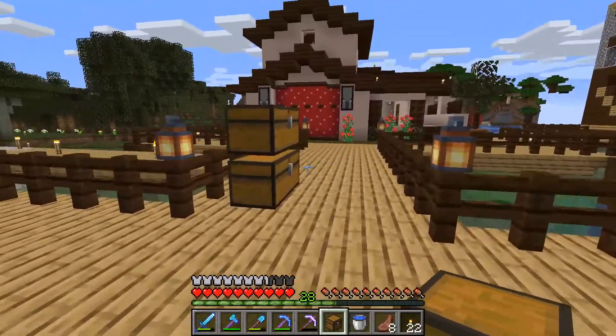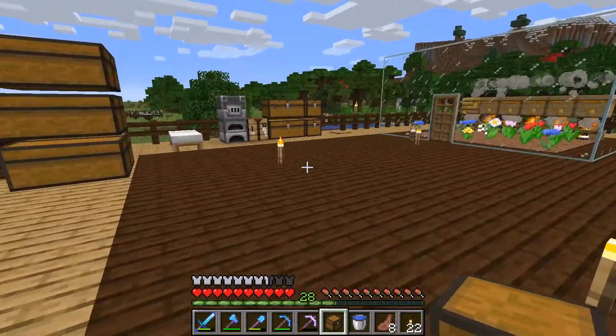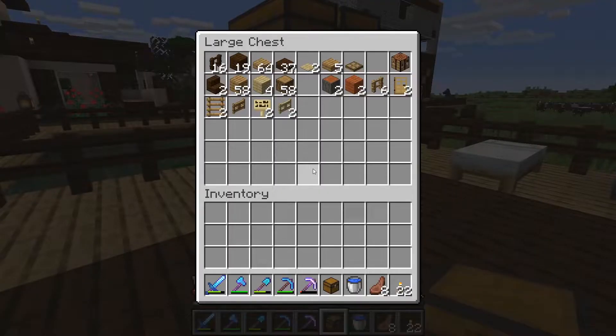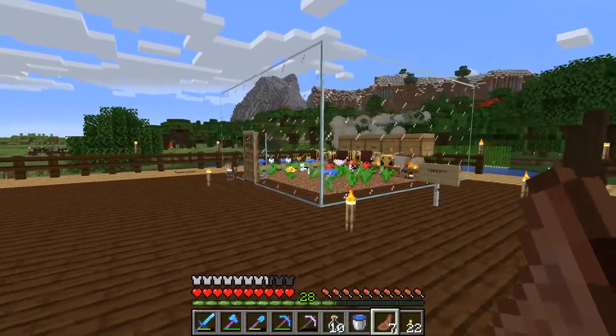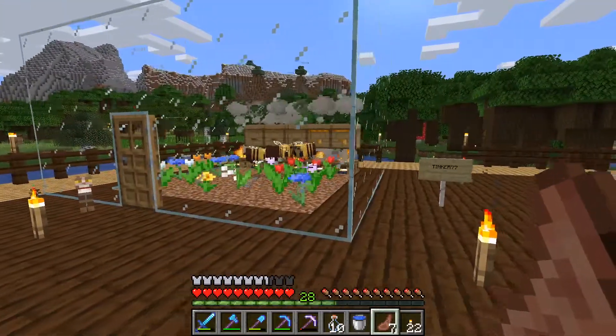I'm going to put all these chests over here so I have them out of the way, and then we're going to go gather the resources we need for the new house. This is going to take a little bit - it shouldn't take too long, a lot of these aren't full. I'm at a point now where I need to move this bee house, but I don't have a lot of glass - about 20 pieces, which is not going to cover it.